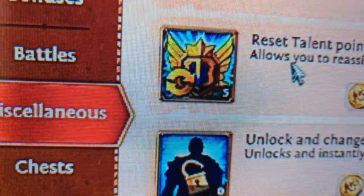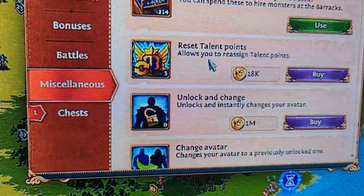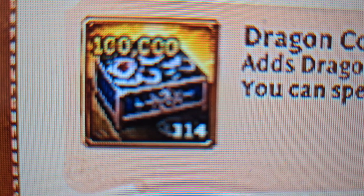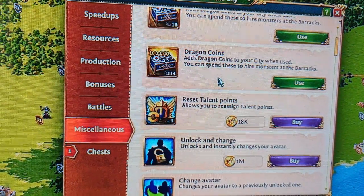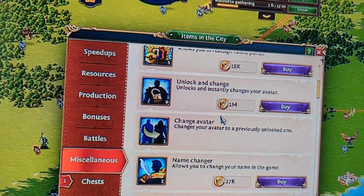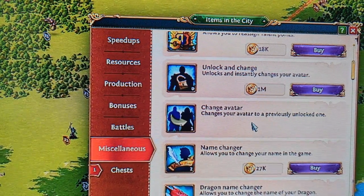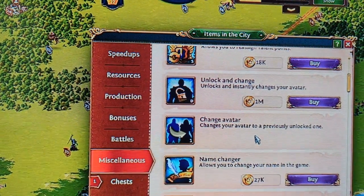Reset talent points — I have about five of these. It lets you turn around your talent allocation and set it up a different way. I'm pretty happy with my current setup. I also have 314 of the 100,000 dragon coin items — give it time, if you're in a decent clan you will accrue dragon coins. I did it as part of a sale — there was a times-two on a dragon coin set. I needed the gold but figured I could always use dragon coins, because as you get to higher levels having huge monster armies is awesome — you just have to be able to feed them.